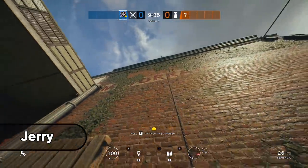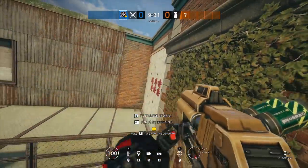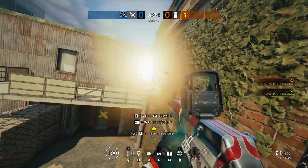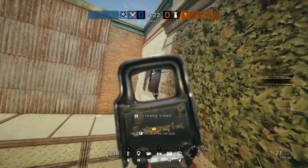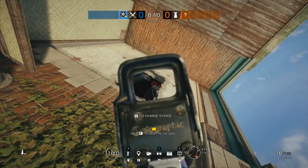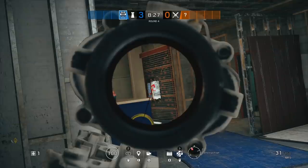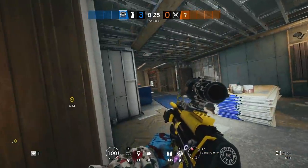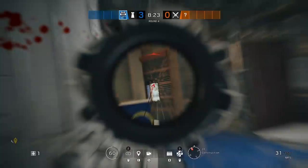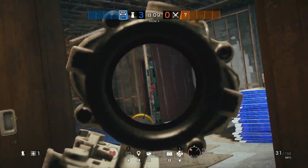Doing another rappel angle, we're jumping over to Clubhouse where we have an angle that seems obvious but I've never personally seen anyone use it in any of my games. By rappelling up the kitchen wall from the construction spawn you can create an angle through construction onto the doorway of the bedroom. If you add some upside-down rappel patience, you'll have a great chance of getting a pick on somebody peeking from the bedroom doorway or rotating through construction.